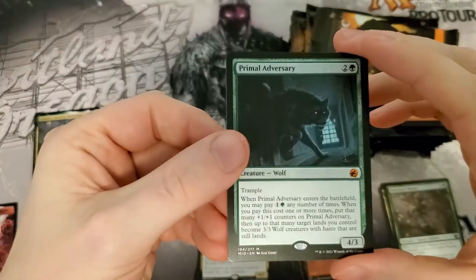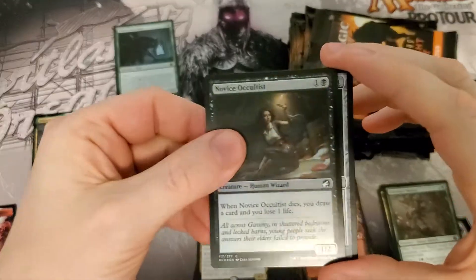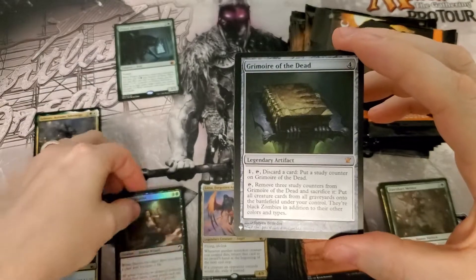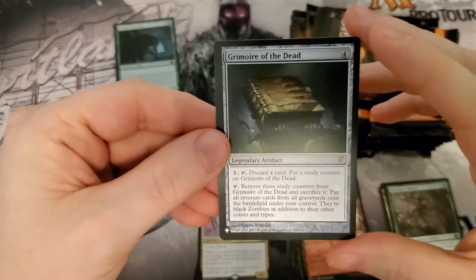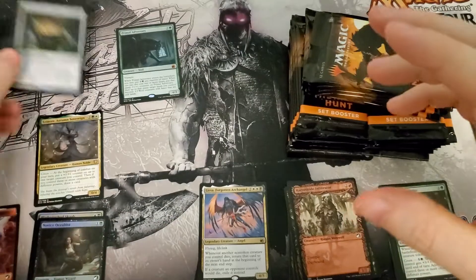So primary adversary — our first mythic in the box, that's pretty sweet. Adversaries are pretty good mythics, they are worth a little bit. Grimoire of the Dead, rare from old Innistrad — that is a nice hit from the list. I don't know how much it's worth, but let's hope it's worth something.